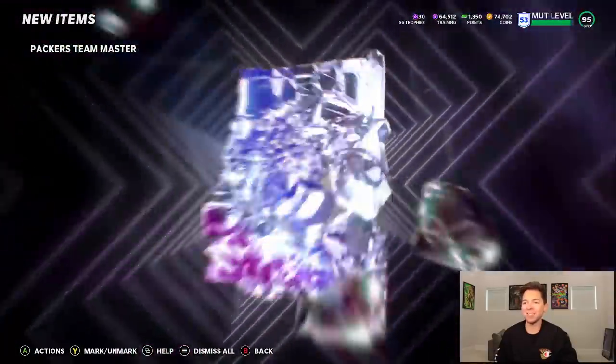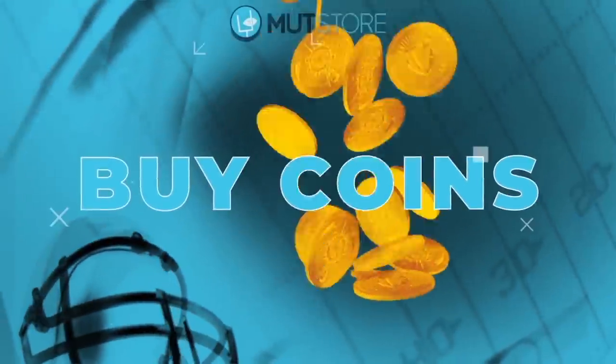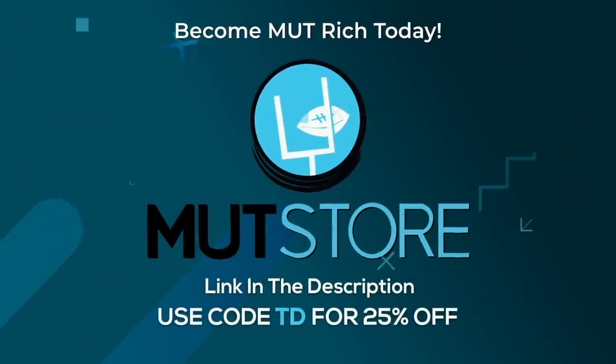That is by far my favorite animation. They gotta put these cards in packs. If you guys are in need of some coins, get that player or team you've always wanted — head on over to MuchStore, use code TD for 25% off.